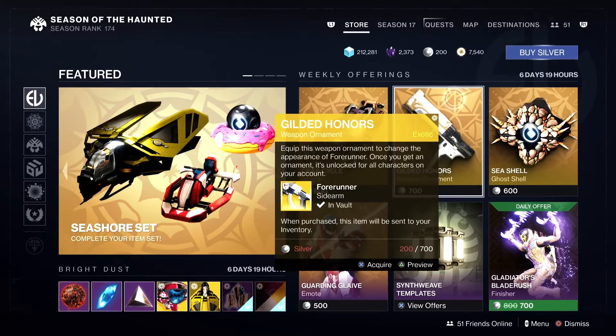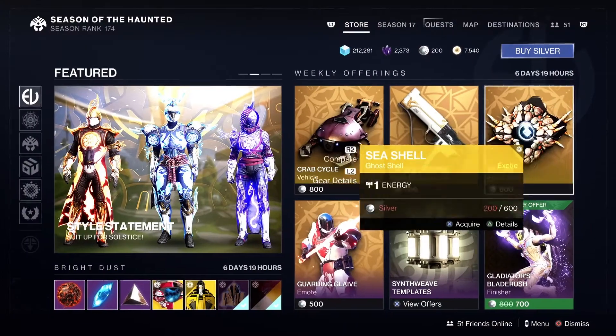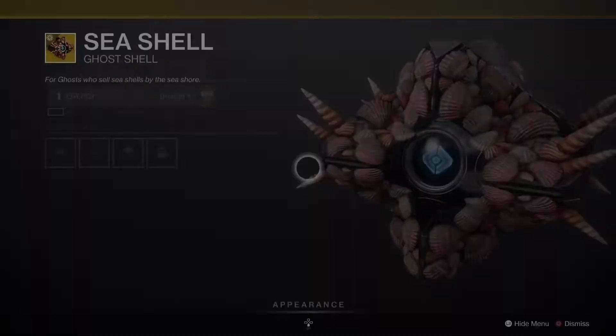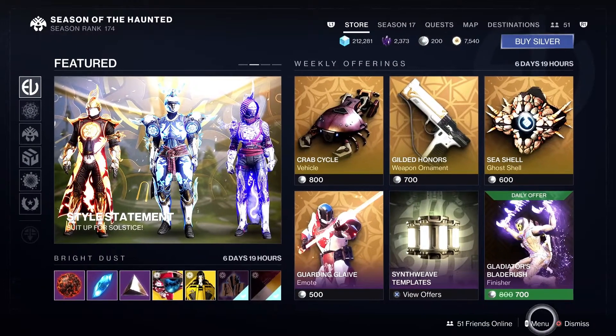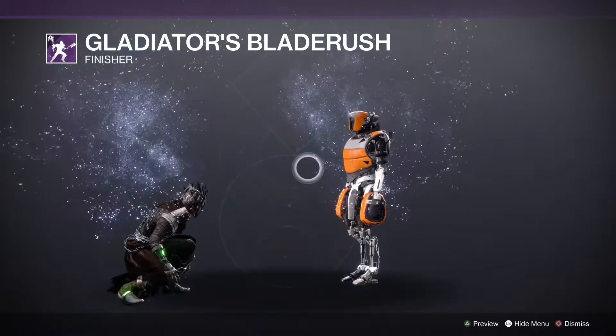The crab cycle is 800. Gilded Honor for the Forerunner — classy once again, I really like that look. The seashell for the ghost is pretty cool. Then the Gladiator's Blade rush for the daily — we'll see that one more time.